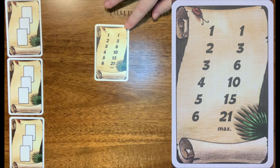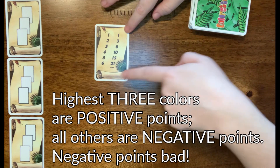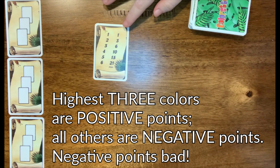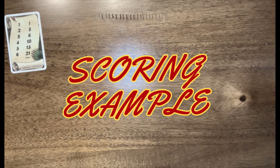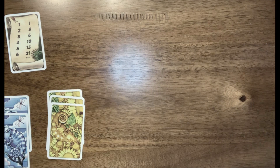As you're collecting your chameleons, you want to make sure that you're aware of how many different colors you have. The three colors that have the highest number of chameleons will be positive points. Every other color after that, you will receive negative points. Before we start our playthrough, we want to show you exactly how scoring works, so we've come up with a sample scoring scenario of what your cards may look like at the end of the game.